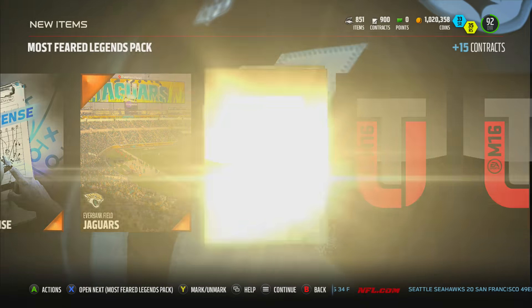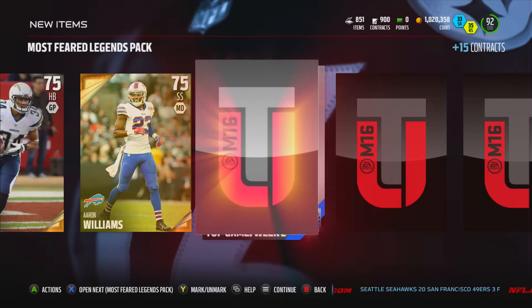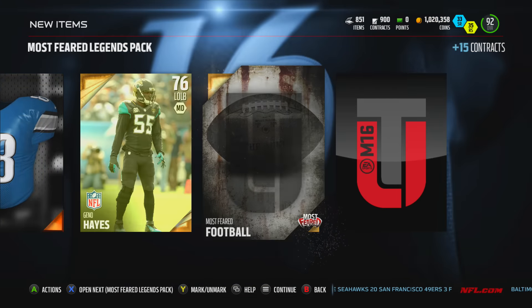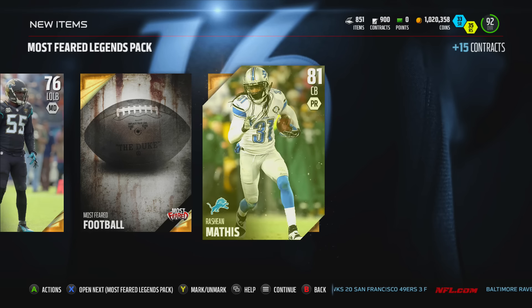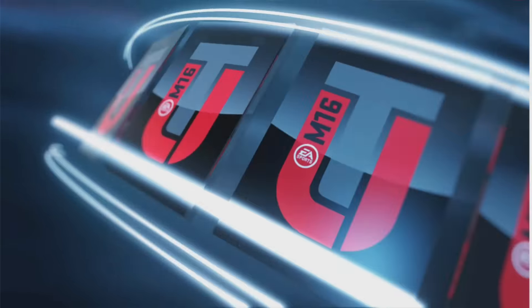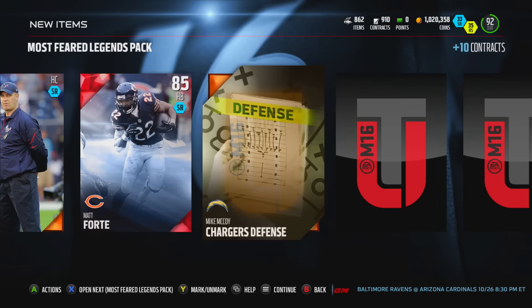Team of the Week — Todd Bowles, alright. This has been a good pack opening, especially with that Mike Evans. Gilbert Brown — that's one I'm trying to slowly complete as well. How many more? Ten more — wow, we still got some packs to go, folks. Matt Forte — pretty cool!